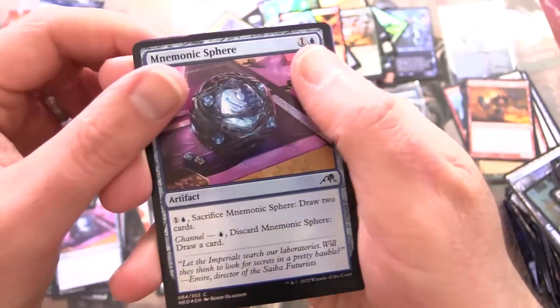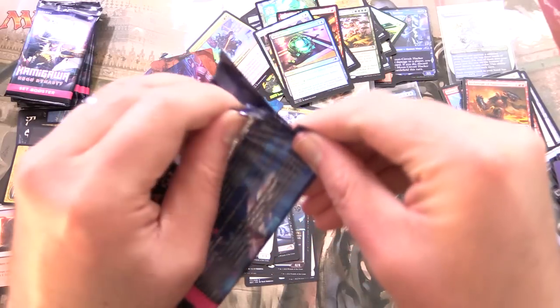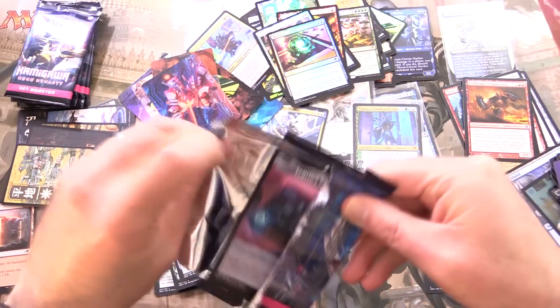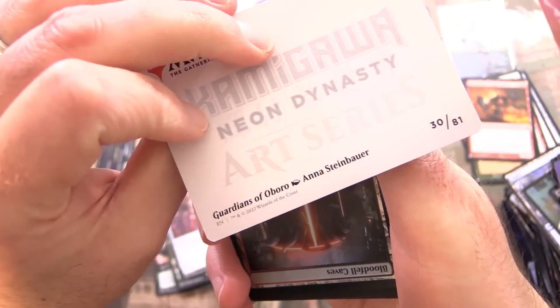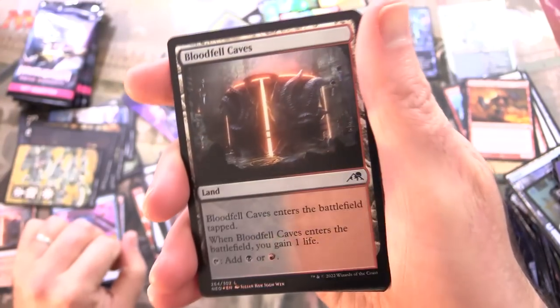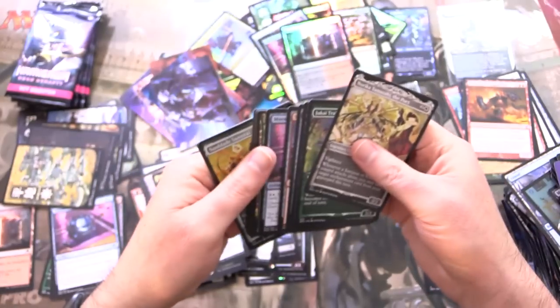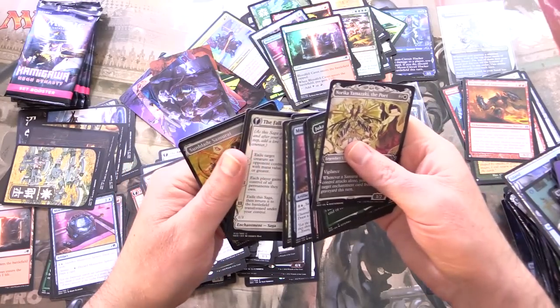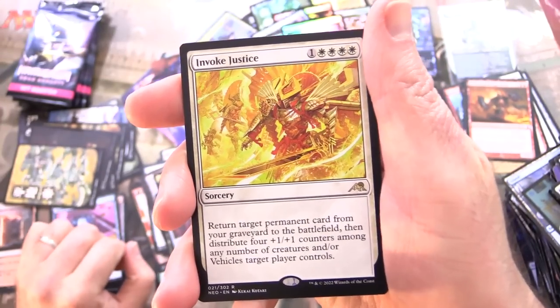Foil Mnemonic Sphere. And a troll card — trolled again. Oh WotC, why must you troll us? We have Guardians of Oboro. This looks like a foil Bloodfell Caves. Skipping ahead to the rare or mythic: we have Invoke Justice.